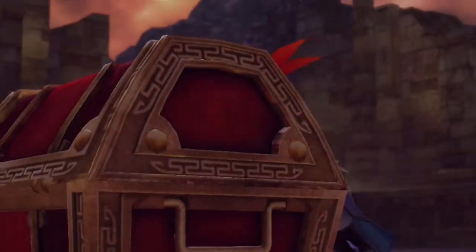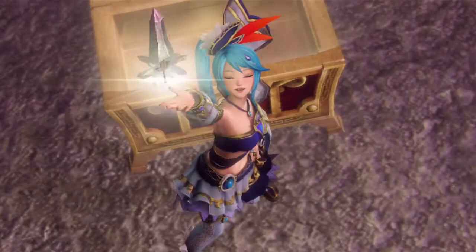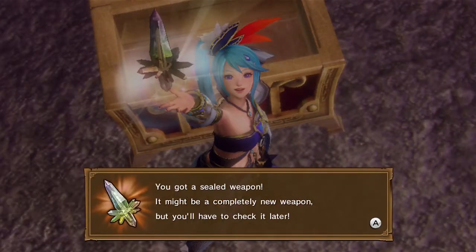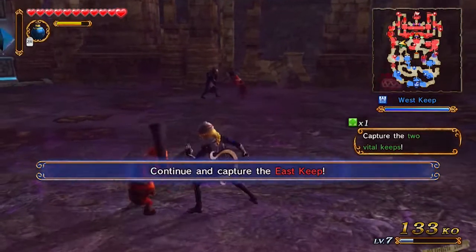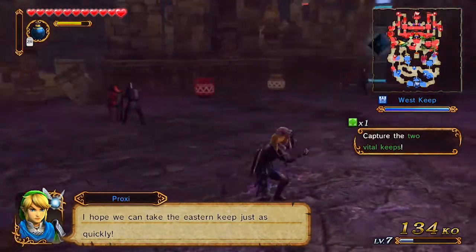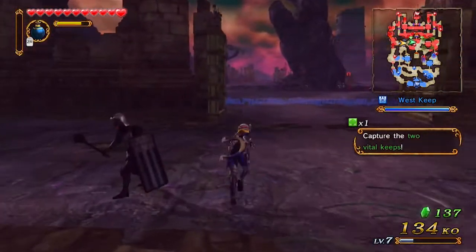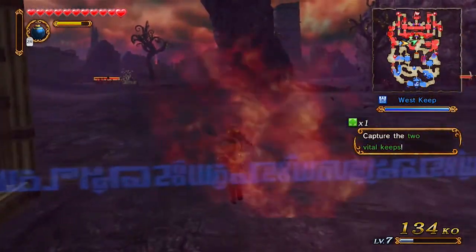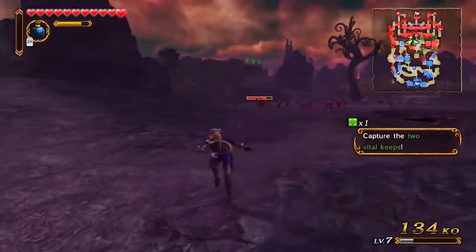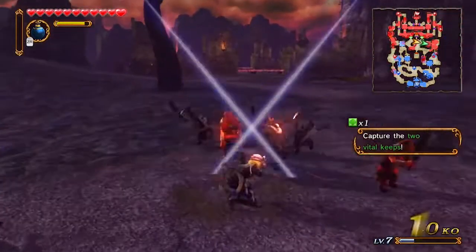Chris has been the only one playing, so apologies if I suck. There's a chest — what'd we get? A sealed weapon. I forget — we were probably told how to open those, maybe it opens automatically when the match ends. We need to go east. Is there a run button or is it automatic after a few seconds? It's automatic. We need the other keep.